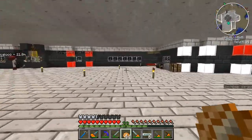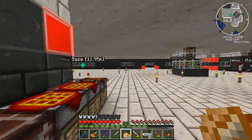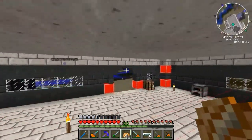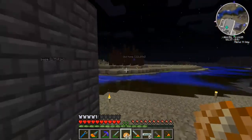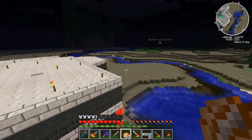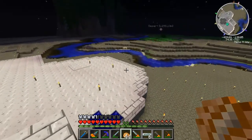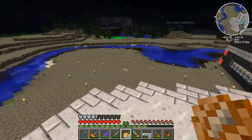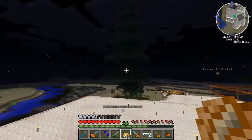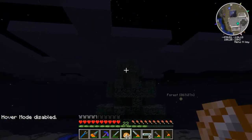I wanted to make a system outside actually. I think I've got the location for it already. I added some more trees — I had some fun with those. I think I want to make a bakery right here, using Deployers and Block Breakers with Red Power, giving me wheat or potatoes — whatever I wanted basically. Is the tree farm still working? Let's check.